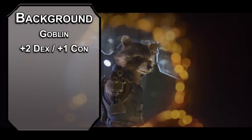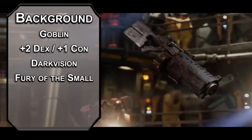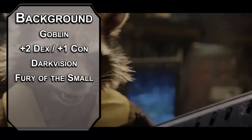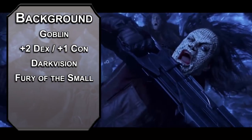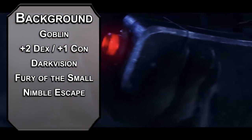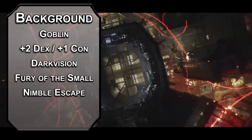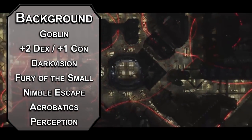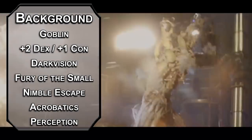You get +2 Dexterity and +1 Constitution, 60 feet of darkvision, Fury of the Small to add your level in damage to one attack per short rest as long as you're attacking something medium or bigger. Unfortunately, this means it won't work on Cosmo the Space Dog, but most things you're fighting should take the extra hit. You also get Nimble Escape, letting you disengage or hide as a bonus action. For your background, we're gonna make our own — call it the Genetic Experiment background — for Acrobatics and Perception skills. I thought about going Simic Hybrid like we did with Shadow the Hedgehog, but Goblin just works better.